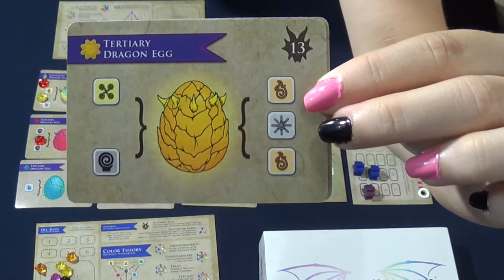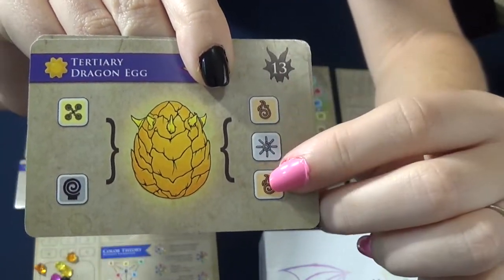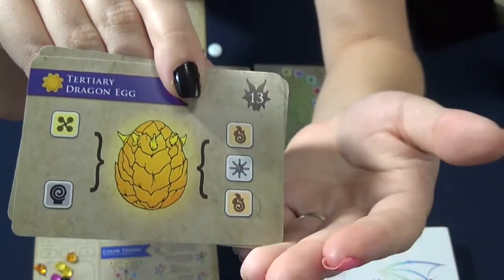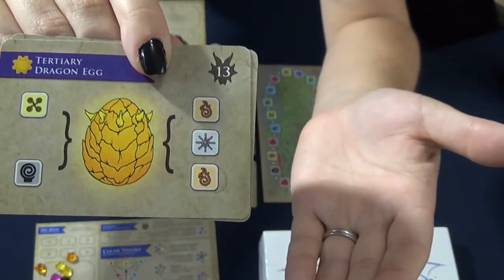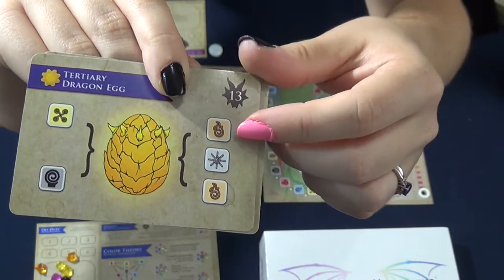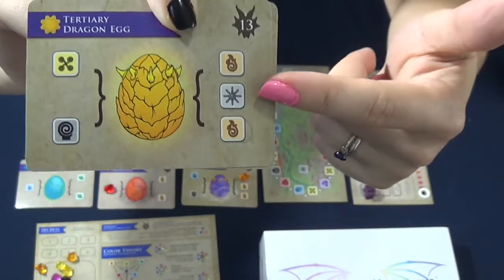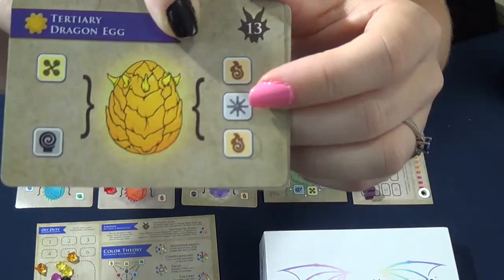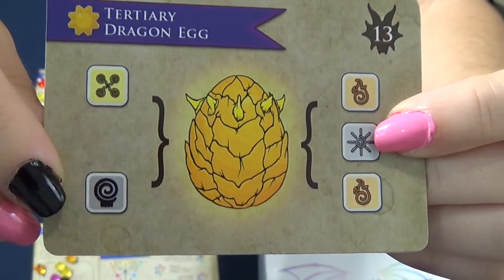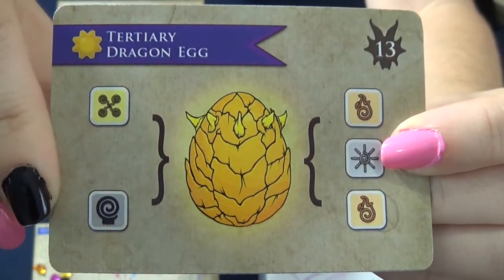The way the game teaches color theory is really easy. Some cards have secondary colors and some have primary colors. If you're trying to make orange, you combine red and yellow elements, stack them on top of the card, and create orange. White is the rarest and cannot be created — the only way to get white is by placing a meeple on the field or drawing it randomly from the bag. For black, you can combine red, blue, and yellow, or combine orange, green, and purple.